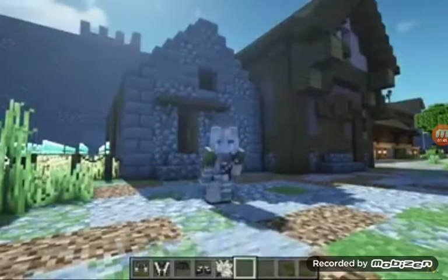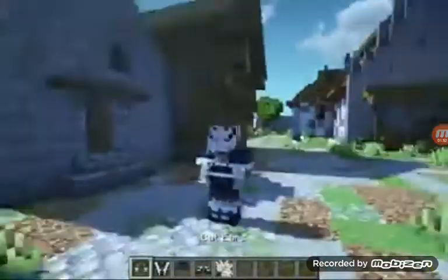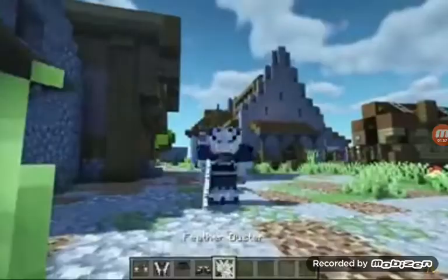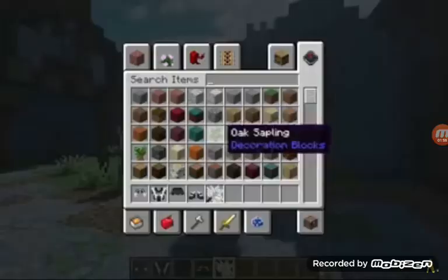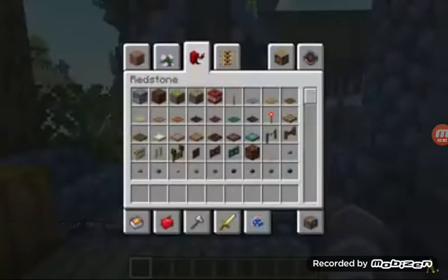This next Minecraft resource pack is called Maid Outfits. Now this is a bit of a fun one, but it's super cute. It puts a little maid outfit on, it has candy hairs, and it basically replaces chainmail armor with the maid outfit look.